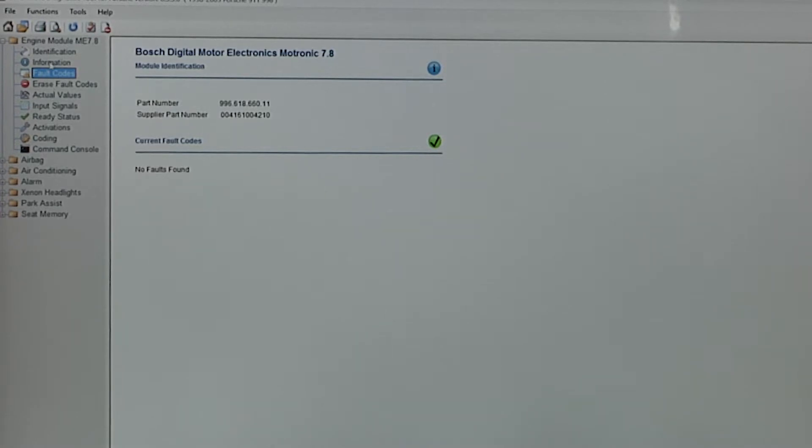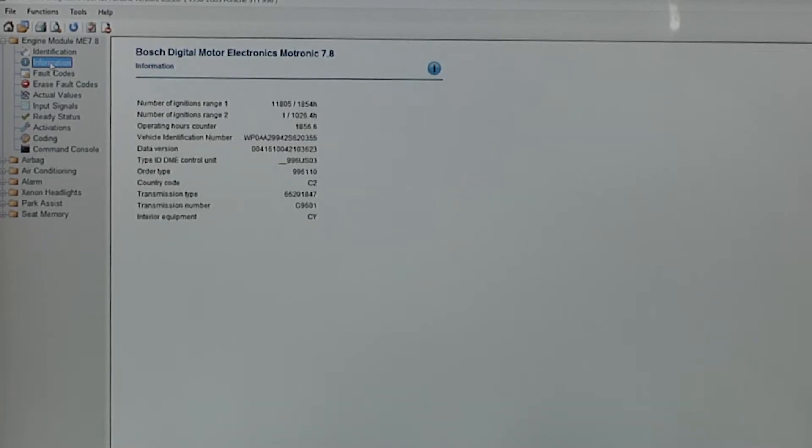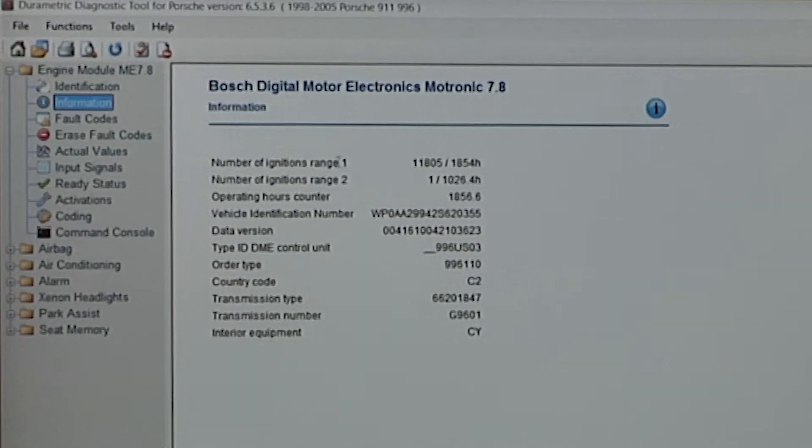We're also going to go to the information tab. This will tell us how many over-revs this car has seen. The number of ignitions in range 1 is 11,805. Number of ignitions in range 2 has just had 1, which is basically just an anomaly. So this is not 11,000 over-revs — this means that many ignition cycles have been obstructed or killed by the over-rev limiter built into the ECU. If your car is newer, it will have six ranges, not just two.